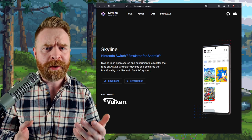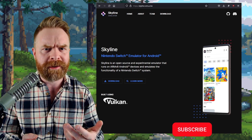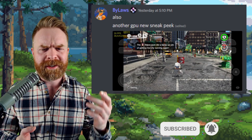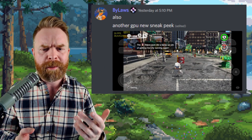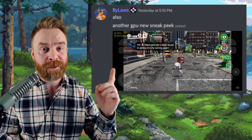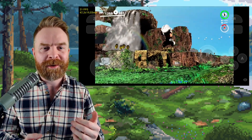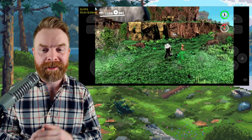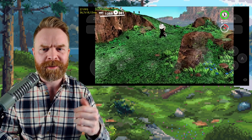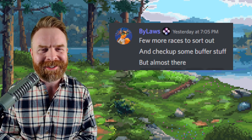We'll kick things off talking about Nintendo Switch emulation on Android with Skyline, and this is some extremely good news if you've got a Mali GPU. Bylaws, one of the Skyline developers, posted an image of Super Mario Odyssey up and running looking good at 26 frames per second on an Exynos 2100. There's also a video showing Super Mario Odyssey running at 20 frames per second on a Google Pixel 6, also using a Mali GPU. This is going to be an absolutely huge update to Skyline, and even more so if you don't have a Snapdragon CPU.